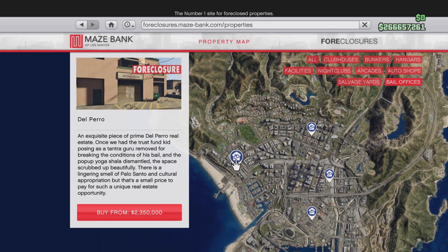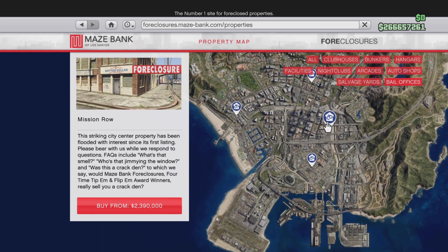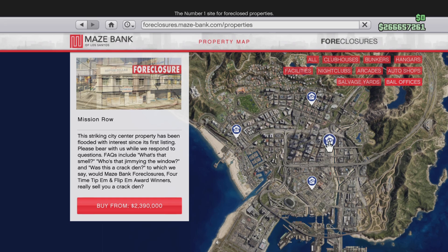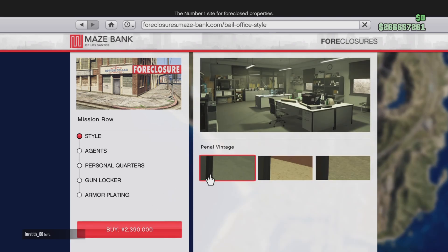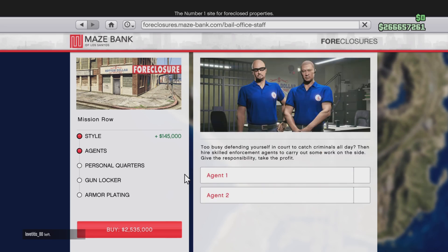We've got Del Perro for two million three hundred thousand, downtown Vinewood for two million six hundred thousand, Mission Row for two million three hundred thousand, and Davis for two million. The one I'm buying is the Mission Row one at two million three hundred thousand, since it's inside the city. I'm going to fully max it out.